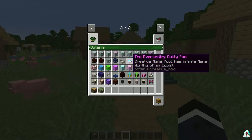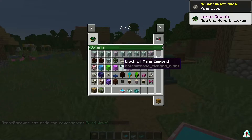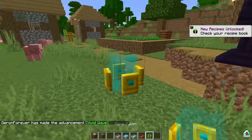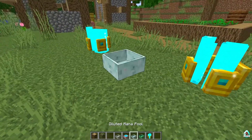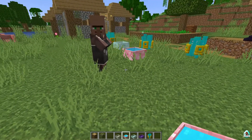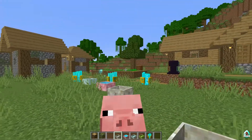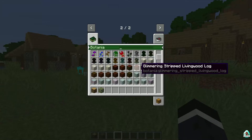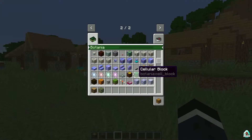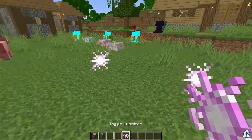I can also see a Mana Pool, a little pool — a fabulous pool — a Mana Pylon, and other cool Botania stuff which we use for different mage rituals. I also highly recommend installing the Just Enough Items mod with add-ons for Botania. Also, check out the Toggle Luminizer.